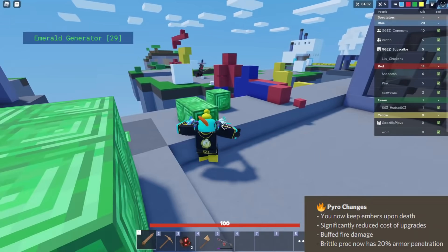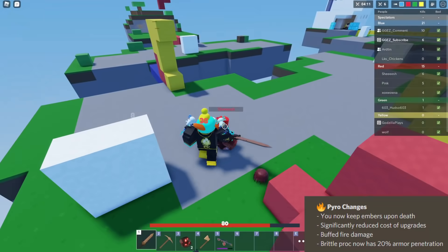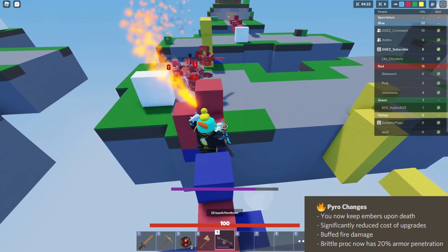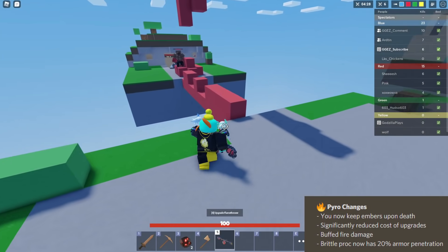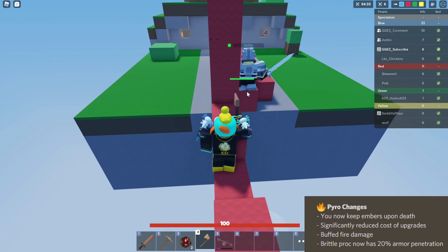Before, you know, you'd be in a fight, you'd be flamethrowing people, you'd get like three embers, and you'd be like, let me upgrade - and then as you're trying to upgrade in the flamethrower menu, you get murdered and you lose your three embers. All that work was a waste of time. Now you can go in as deep in a fight as you want, blasting people, get the embers, die, and you're good.